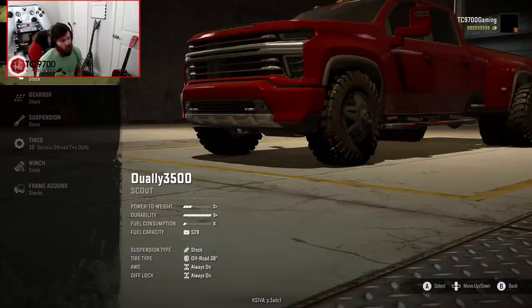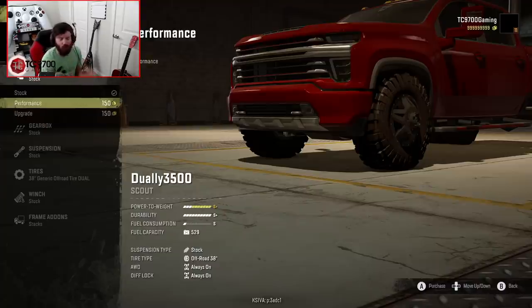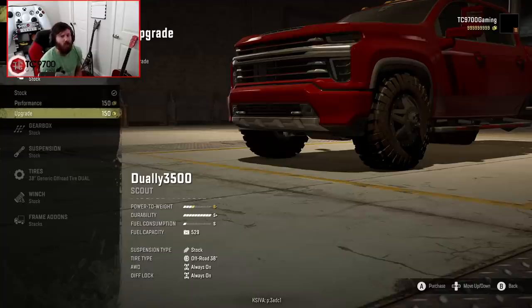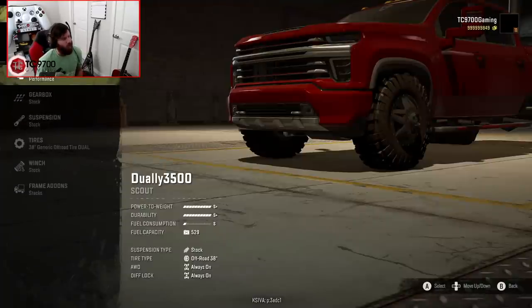Now let's go straight into the customization. So your base power-to-weight is going to be a C+, but that can quickly increase to a B-, or you can just go for the full beans and go for the S+, which I would definitely recommend. I don't really see the point of going with the B- engine unless you're looking for a very campaign-focused build. But even then, a lot of the trucks similar to this in the campaign that are in the base game are going to be an S power-to-weight rating. An S+ in this thing is a little bit crazier than, say, an S+ in a base campaign truck. So let's go ahead and throw the performance engine in this one.